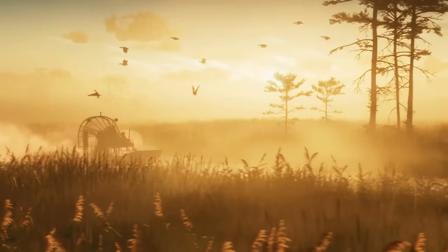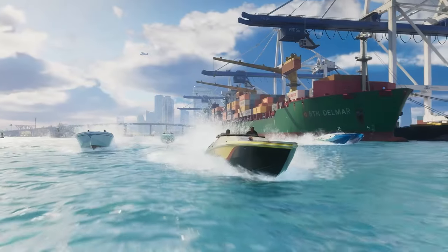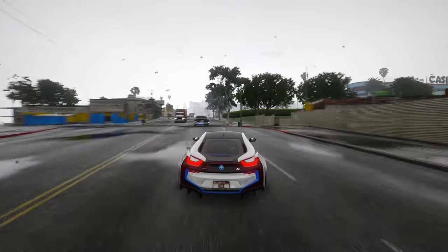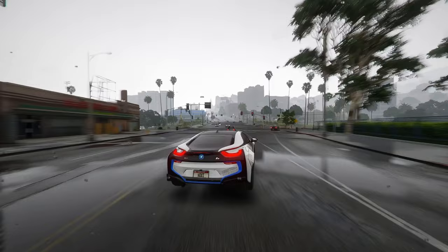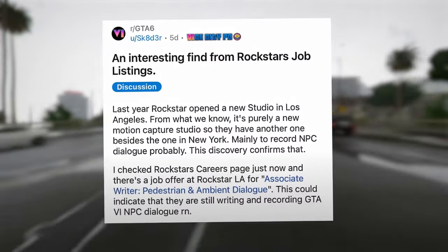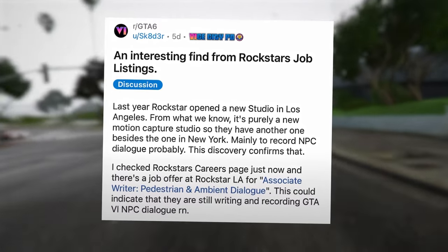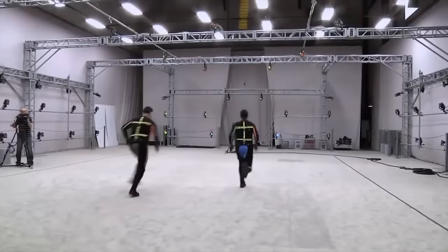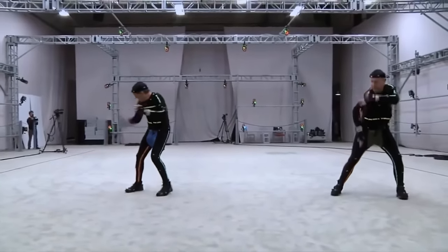The system will prioritize environmental data, including the presence of other NPCs and vehicles, alongside factors influencing the character's mood. Consequently, NPCs will exhibit previously unseen levels of reactivity. Last year, Rockstar opened a new studio in Los Angeles — from what we know, it's purely a new motion capture studio, giving them another one besides the one in New York, mainly to record NPC dialogue.